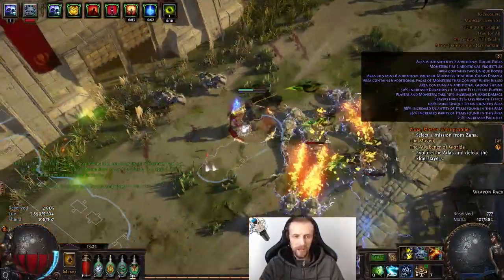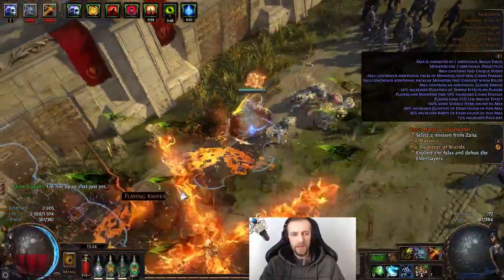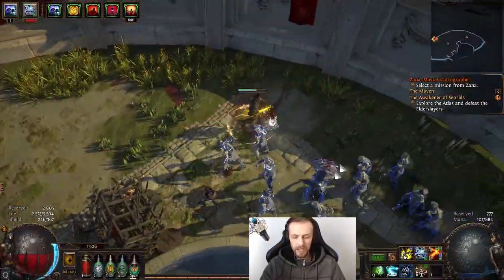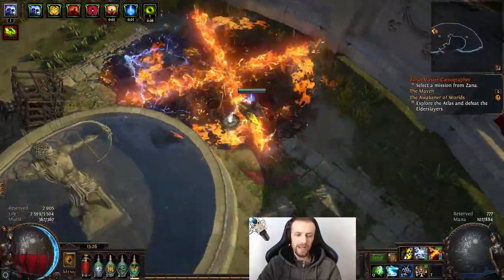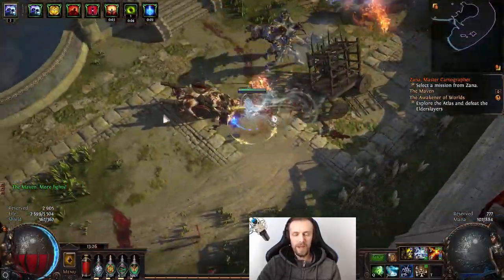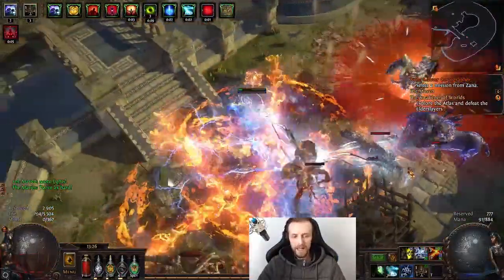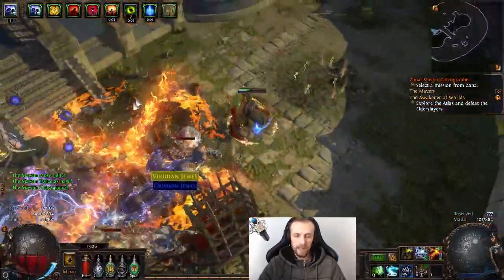I'm going to show the passive tree for Saboteur — how it would look. It's basically the same, just a different starting point and different class. I also did not want to use non-cooldown traps, because at that point if you use non-cooldown traps then why even have cooldown traps? It doesn't become the main focus. I wanted the main focus to be cooldown traps, so I did not add any Lightning Trap, Fire Trap, Explosive Trap, or anything like that.